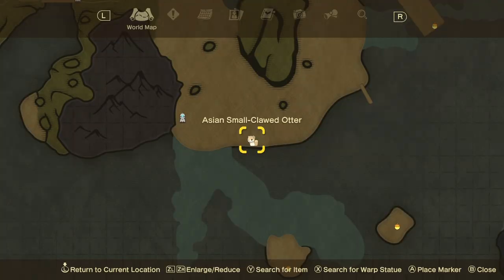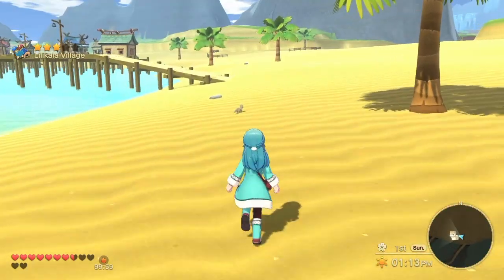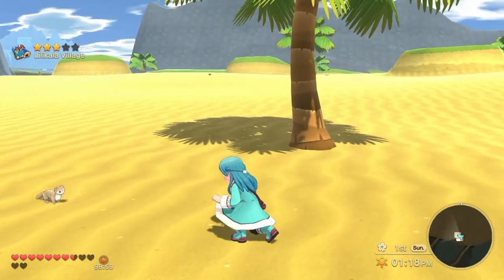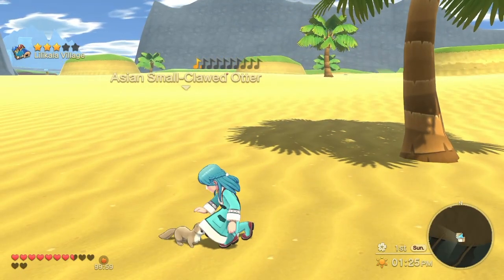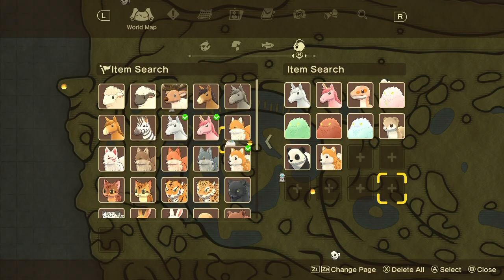The next animal is the Asian small-clawed otter, and this one can be found at the beach in Lily Kala. This one is going to retrieve shellfish from time to time, which is kind of unique because none of the animals in the base game are going to give you shellfish. Those three animals can be found in multiple places on the map.